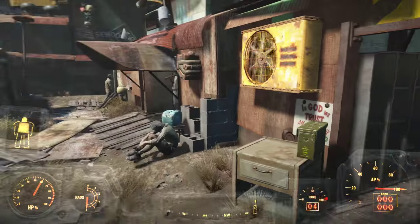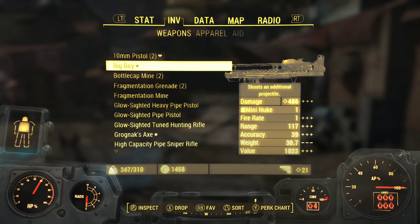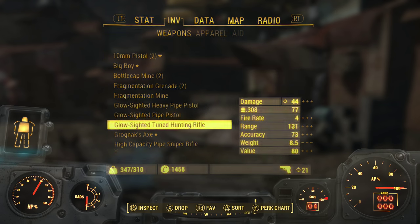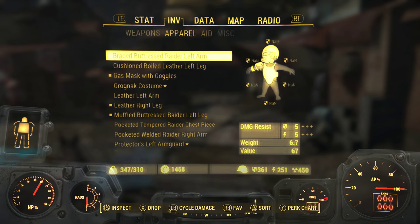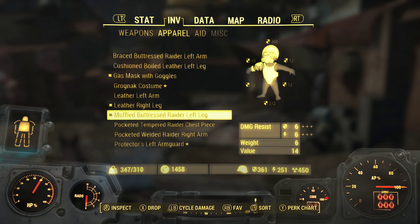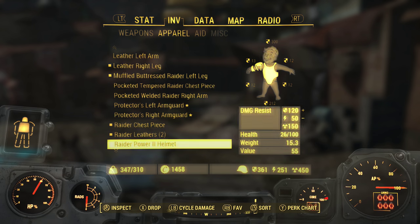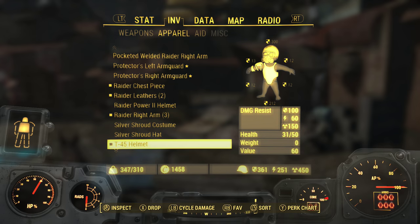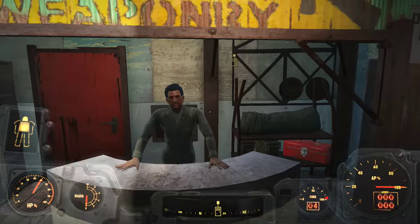If we back out here, even though I'm carrying too much, you guys will see in my inventory — I have the Big Boy now. We also have Old Faithful that I bought, protector's left arm guard, protector's right arm guard — all of that stuff I just purchased. And of course, I also still have all of his caps.